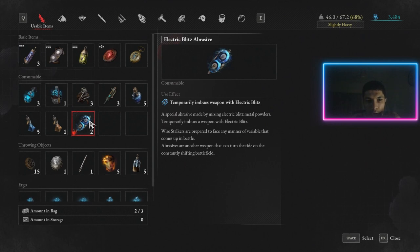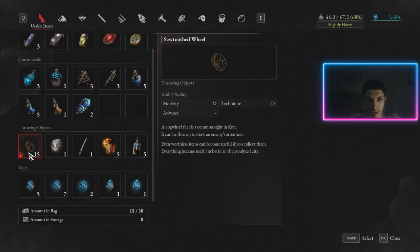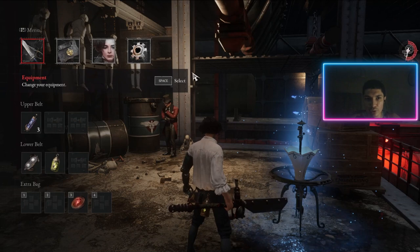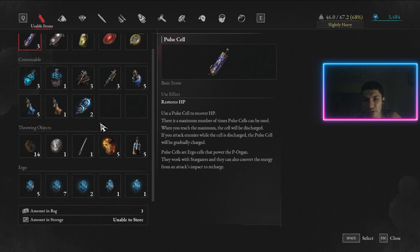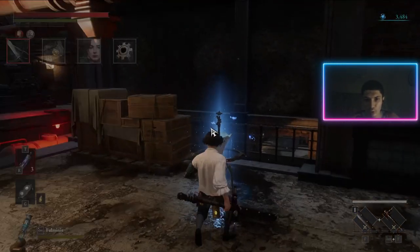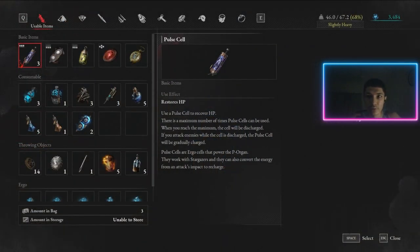That's it for the inventory. One tip: don't hoard everything. Use your consumables — use them. You don't need 15 sawtooth wheels sitting there. Use the throwables or get rid of them, because they take up a lot of storage. Being overweight is very bad in this game. I'll be removing a lot of these consumables myself since in souls-like games I don't really use throwables — I just go in with my blade.